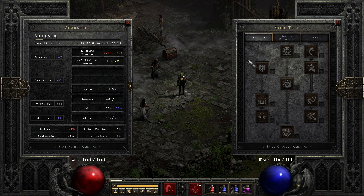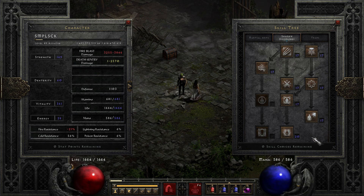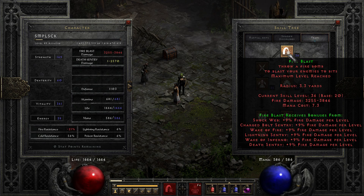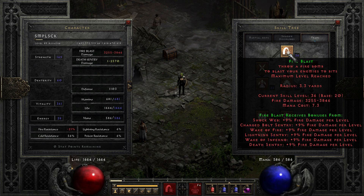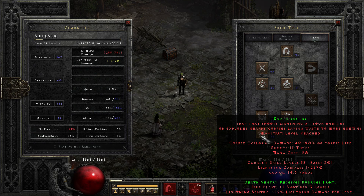Let's go over my skills. Martial Arts — none. Shadow Disciplines — I put just one point and let my items bring it up. I put 4 on Shadow Master just to make it a little stronger and tankier. I have maxed Fire Blast. I don't have maxed Shock Web because I want two elements — if I had just done Shock Web, my Fire Blast wouldn't be as strong. Charge Bolt I maxed out. Lightning Sentry maxed out. Death Sentry maxed out.